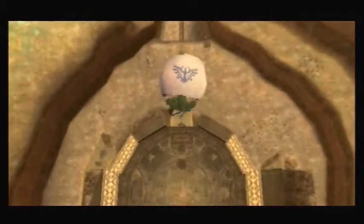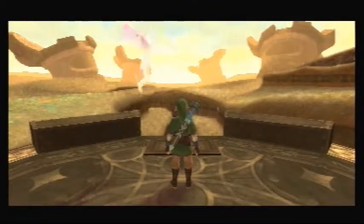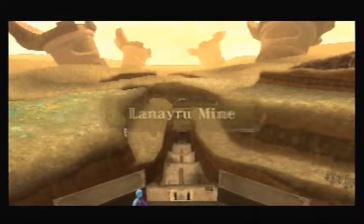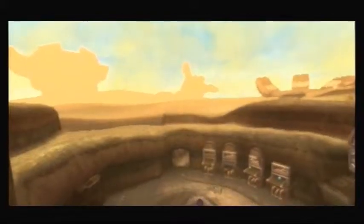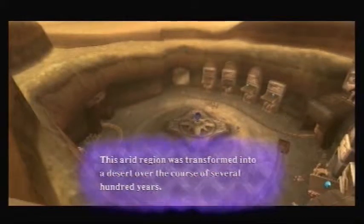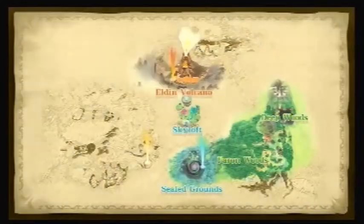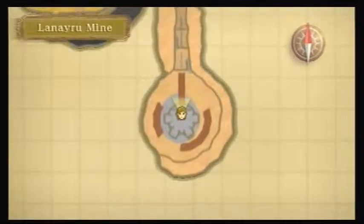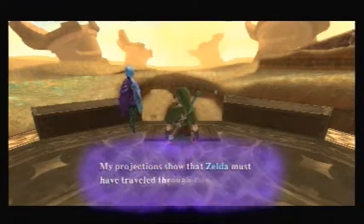Okay, here we go. Now let's see what the deal is. Whoa. A report, Master Link. We're in a mine. This arid region was transformed into a desert over the course of several hundred years.